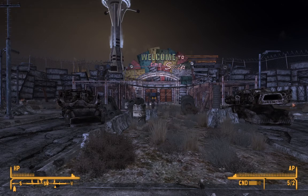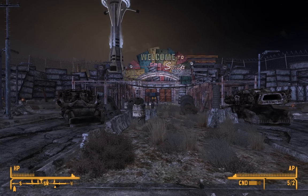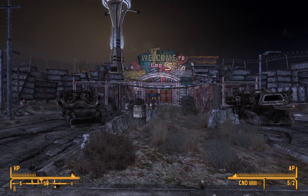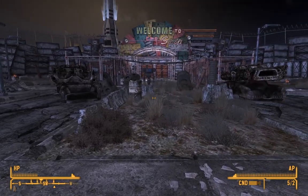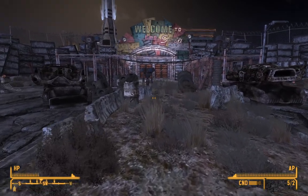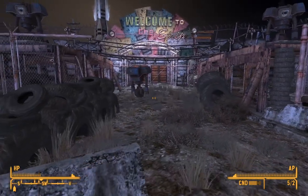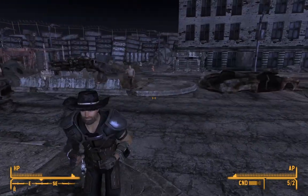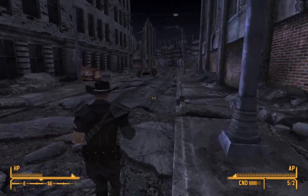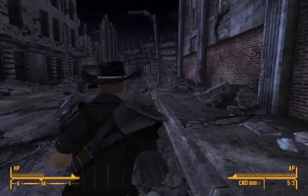So what you want to do is approach this middle robot here — the gatekeeper. Once you get close, he's going to try to come and talk to you. Just get close enough so he starts coming toward you, and he'll follow you just like this.